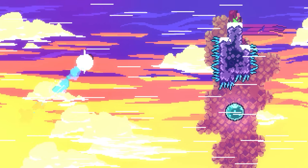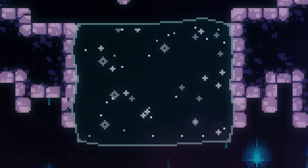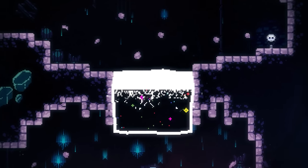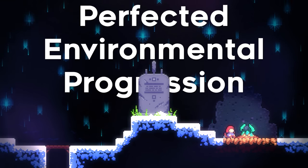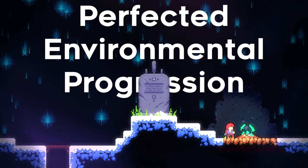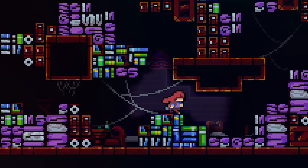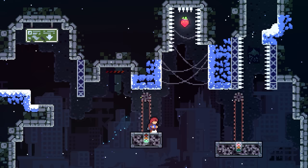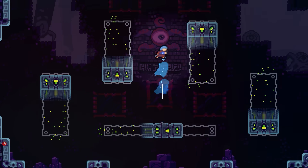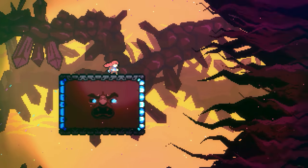This leniency is needed in Celeste, as it throws a litany of challenges at you — from extra collectible strawberries, heart puzzles, and cassettes of redesigned levels that can be incredibly challenging. Each new area introduces its own unique mechanics, which could be intimidating for newer players, but Celeste gets around this with its perfected environmental progression. Madeline's journey takes her through winding windswept tunnels, the contorted corridors of abandoned hotels, and to the heart of the mountain itself, each area introducing unique mechanics.